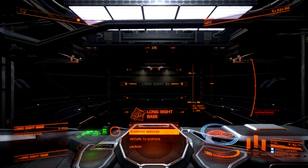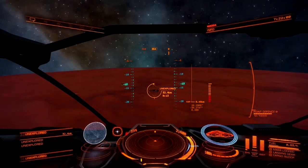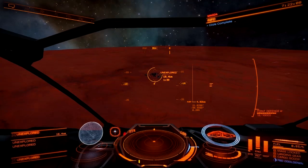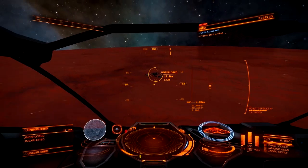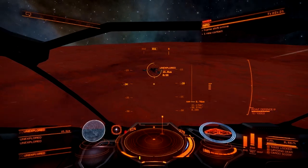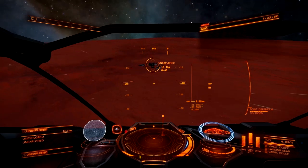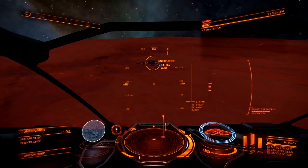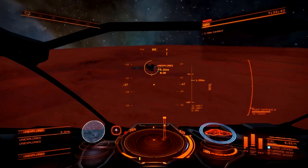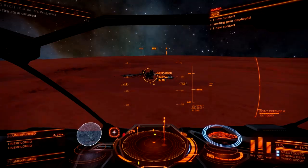Head out there, buy the meta-alloy, and get out to Farseer. Approaching the place where I'm going to buy the meta-alloys. I'm aware that you can obtain them without buying them — there are certain planets and whatnot where you can get them — but I'm feeling a little lazy. I'd rather just buy them.